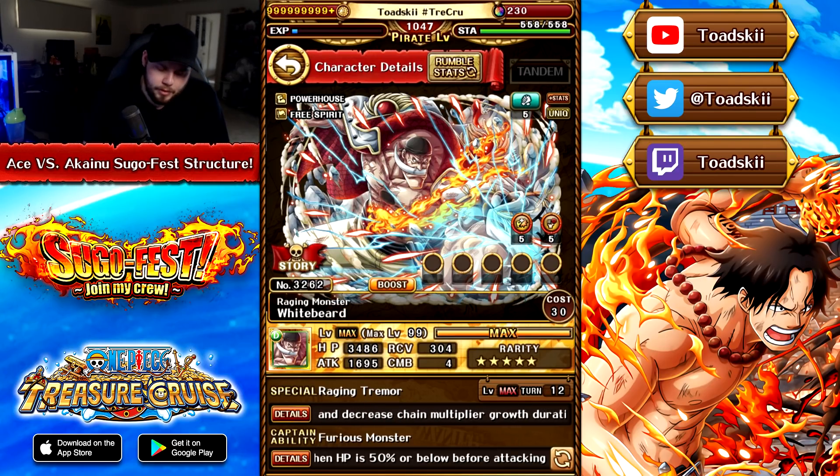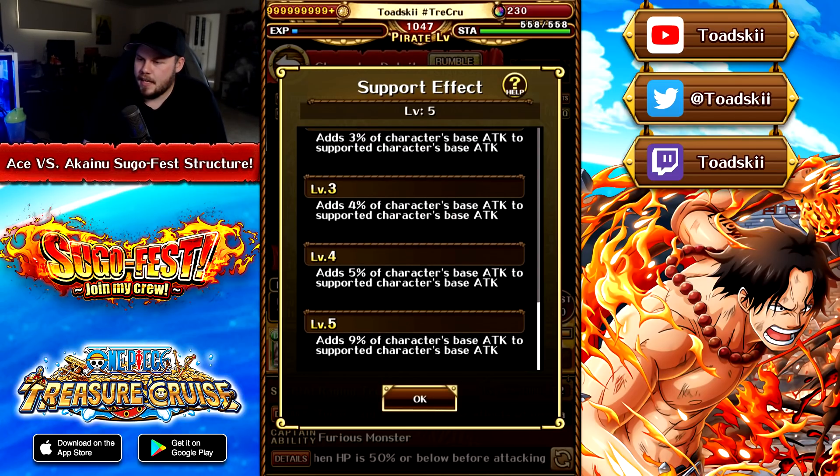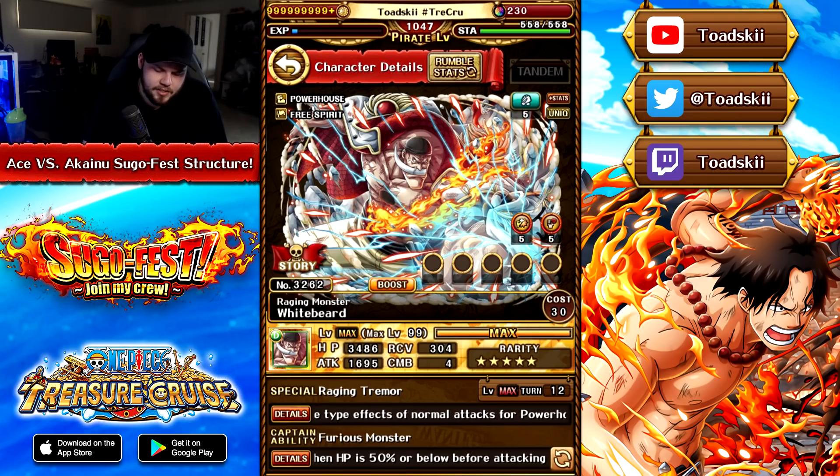I like him so far — I think he's a really good unit. His support effect just attaches to pretty much all of the Whitebeard Pirates and gives them 9% base attack. So nothing too crazy, but it's a pretty cool looking free-to-play unit, likely going to be boosted in the next treasure map.